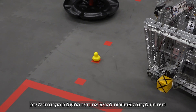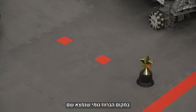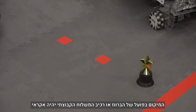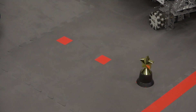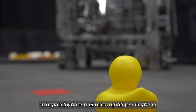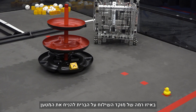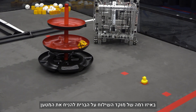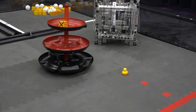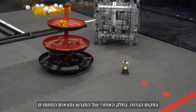A team has the option of introducing their team shipping element onto the field in place of the duck. Once placed, the actual location of the duck or team shipping element will be randomized. This task is really about reading the barcode to determine where the duck or team shipping element is located. The location of either indicates which level of the alliance shipping hub to score the preload box. Teams receive more points for this task using the team shipping element in place of the duck.